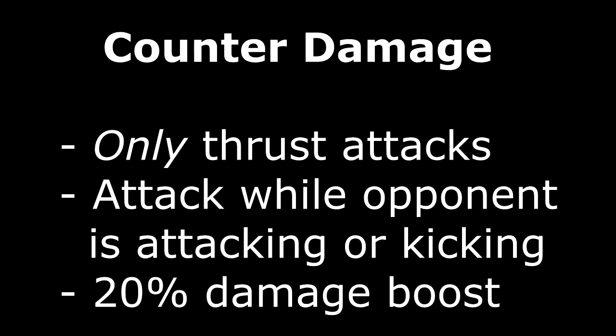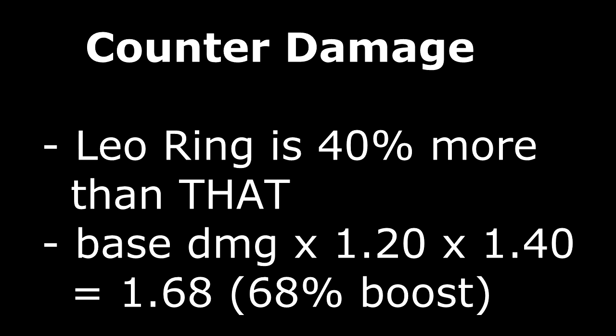Here's the breakdown. There are two types of bonus damage. The first is counter damage, as referenced by the Leo Ring. It's dealt only if you attack an opponent with a thrust damage attack while they are in the middle of attacking or kicking. This is official counter damage, which is an extra 20% of the base damage that you do. Equipping the Leo Ring adds an additional 40% on top of that, for a grand total of a 68% boost.